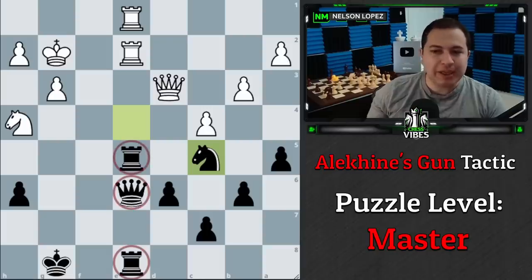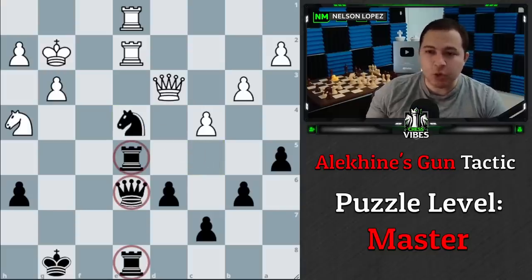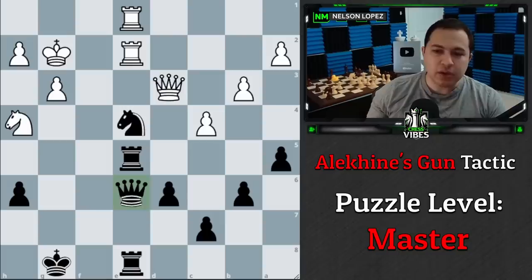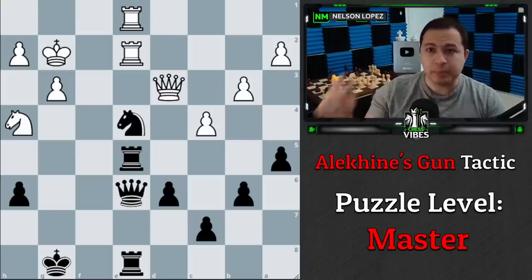These are the kinds of things to think about in your games when you have three pieces lined up. If you're not lining up your pieces like this, maybe you need to start doing that — pick an open file and start creating triple batteries. You can probably generate a lot of tactics in your games by doing this. I hope you learned something. Let me know your thoughts below on Alekhine's Gun. Stay sharp, play smart, and take care.